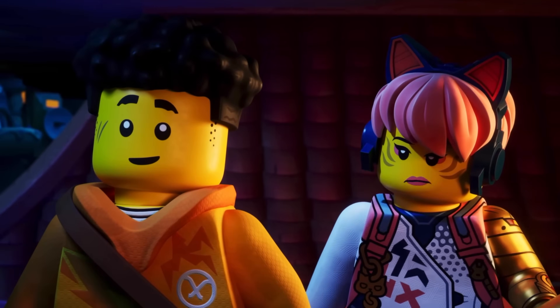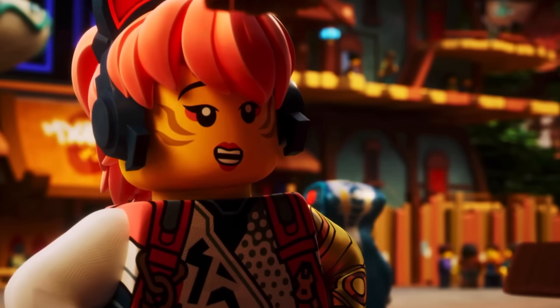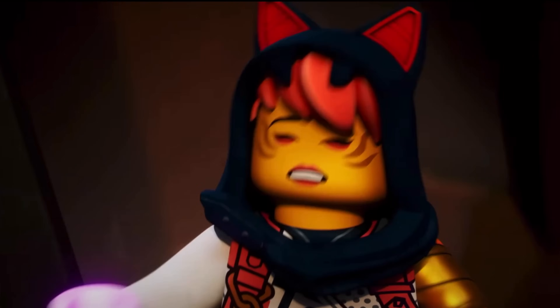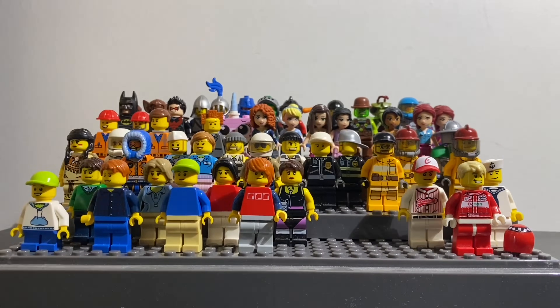Now for the second main character, we have Sora. She's a mechanic who's Arin's friend and they compete in a mech racing race together. Sora is an interesting character because she has an unheard-of elemental power that's pink. She's still a main character either way.